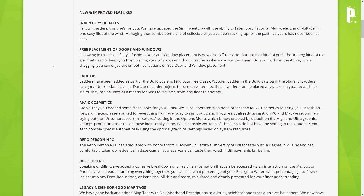Free placement of doors and windows — following in true eco lifestyle fashion, door and window placement is now also off the grid, but not that limiting kind of grid. The kind that used to keep you from placing your windows and doors precisely where you wanted them. By holding down the Alt key while dragging, you can enjoy the smooth sensations of free door and window placement.